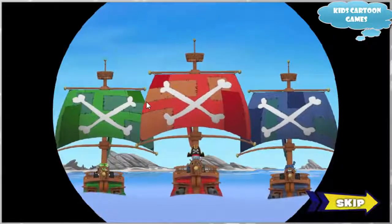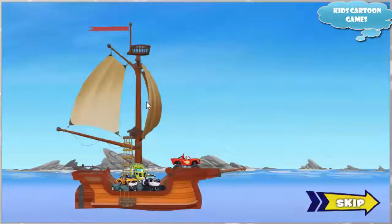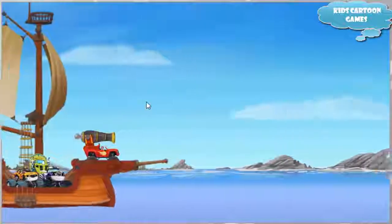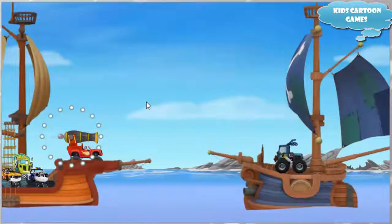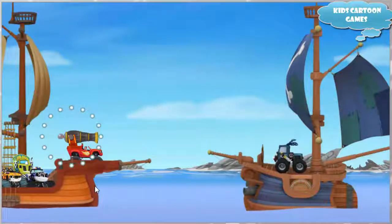But uh-oh — maybe those pirates can! Oh no, pirates! They'll blast us with cannonballs! Let's build a cannon of our own! I'm a cannon monster machine, but I don't shoot cannonballs — I shoot underpants! To aim the cannon, click and hold down on it, then move your mouse. We need to aim the cannon and choose the right trajectory so we hit the pirate with underpants — pirates hate that!